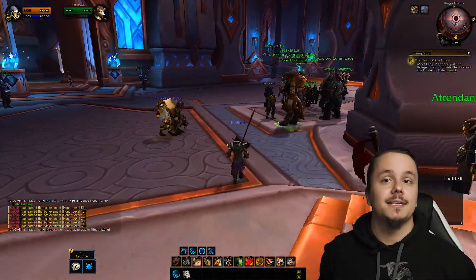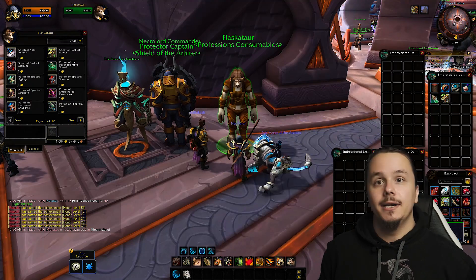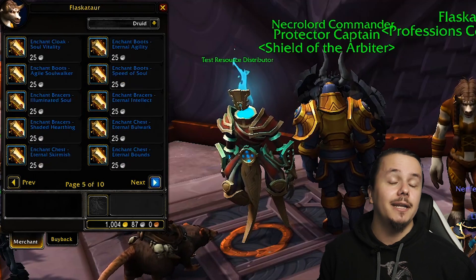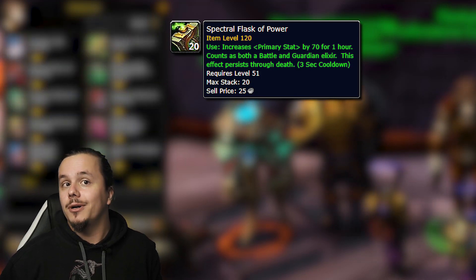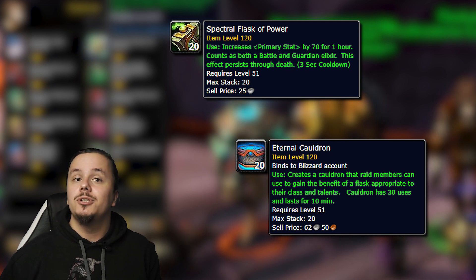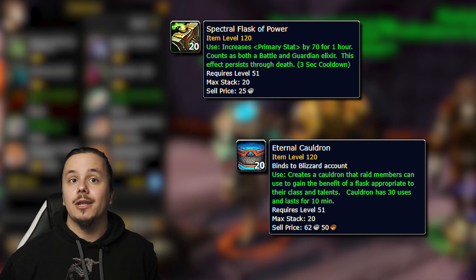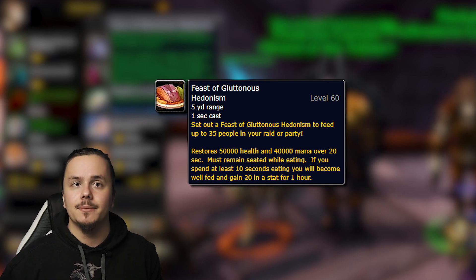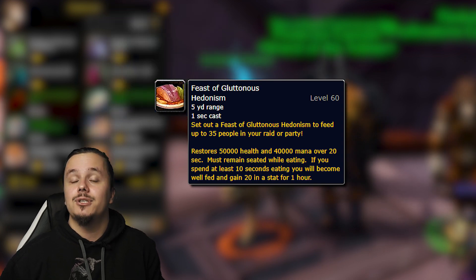After grabbing trinkets, you want flasks and food. The vendor you want is the female Tauren Flaskatar, who has pages of alchemy, enchanting, and general consumables. You want the Spectral Flask of Power or the Eternal Cauldron — though the cauldron sometimes doesn't show for all characters, possibly a bug. These give you main stat regardless of class and spec, and you can also buy stat food of your choice or the Feast of Gluttonous Hedonism.